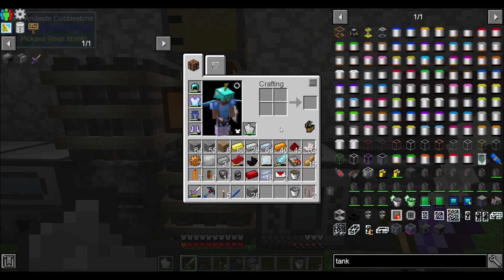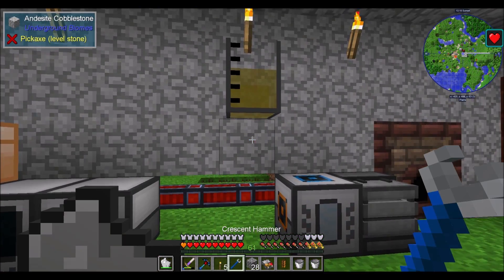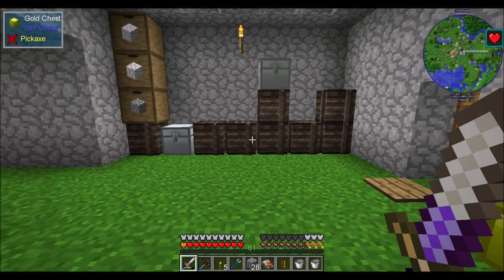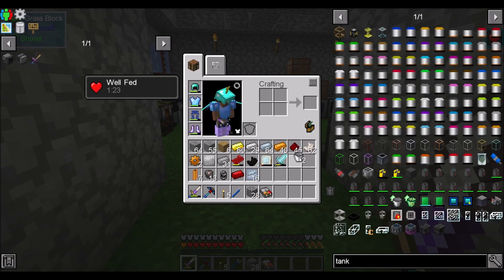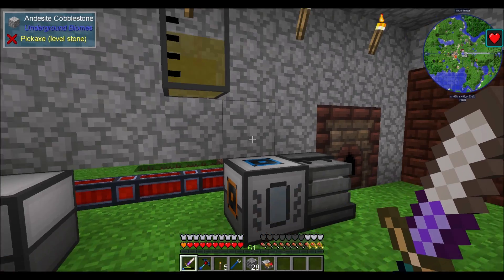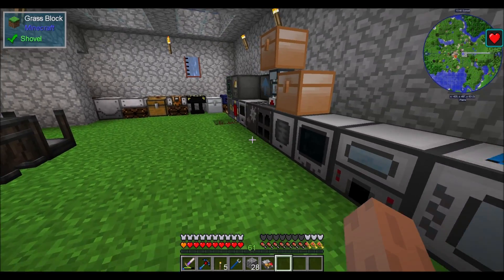Now that that's all cleaned up and organized, we'll probably get into the canola press and use crystallized canola oil for something in the future. We're doing a mix of tech and non-tech stuff. We also need eventually a basement for power generation — we need to expand this base so we can have more machine rooms. But hey, we have a metallurgic infuser!